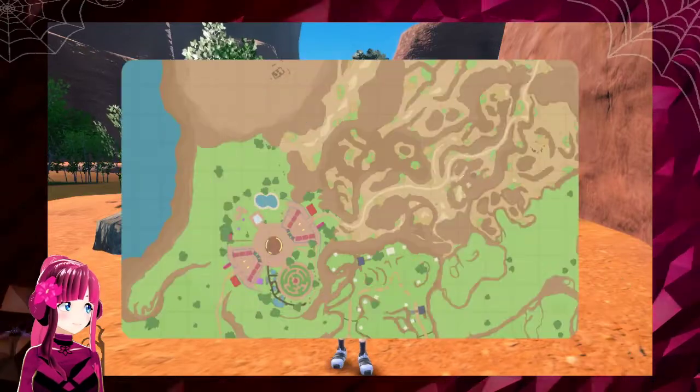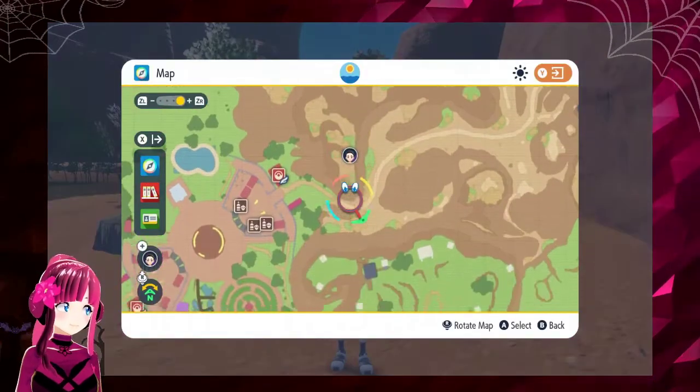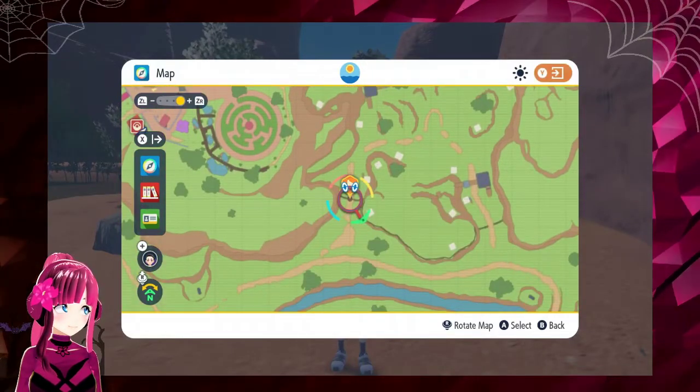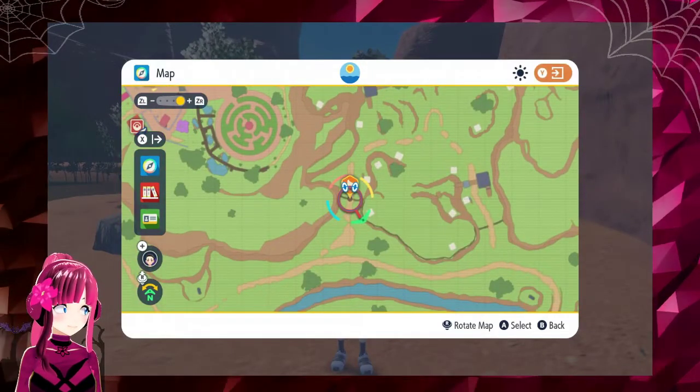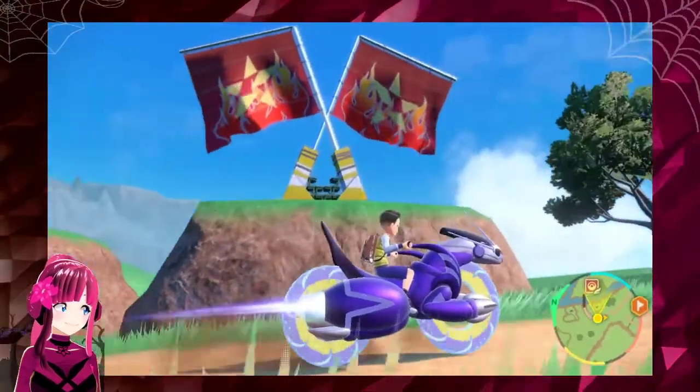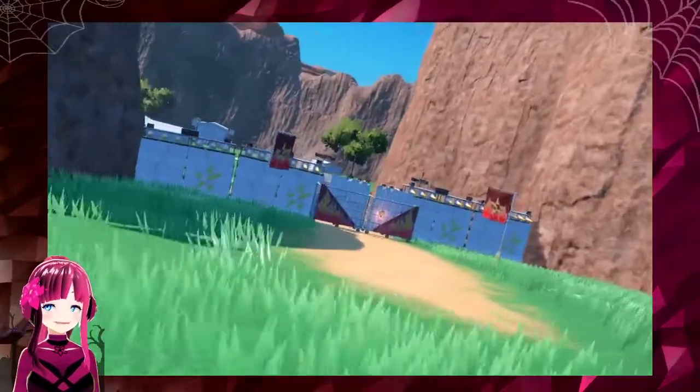The trainer opens his map to see where he wants to go. You can set a place as your destination to keep yourself on track as you go. Then you can hop atop the legendary Pokemon you ride on and get going. I love that you can have the ride like that.